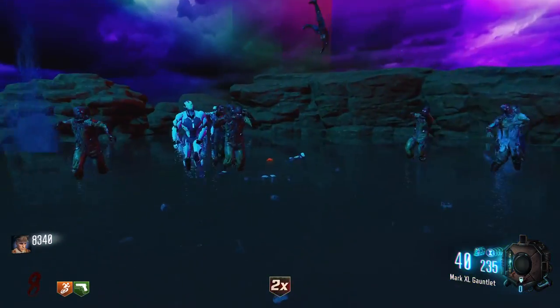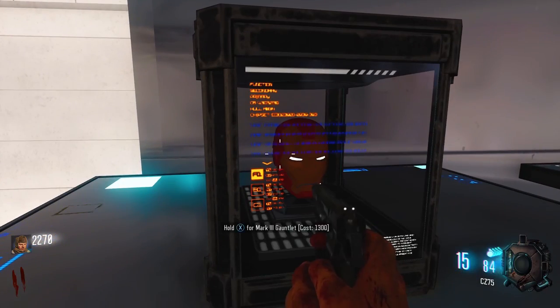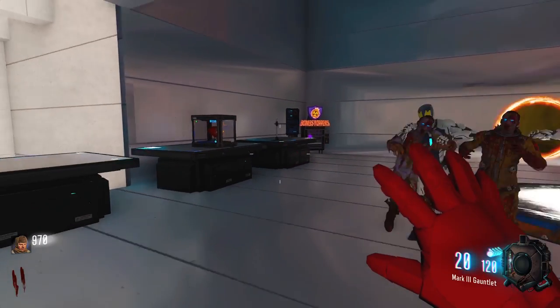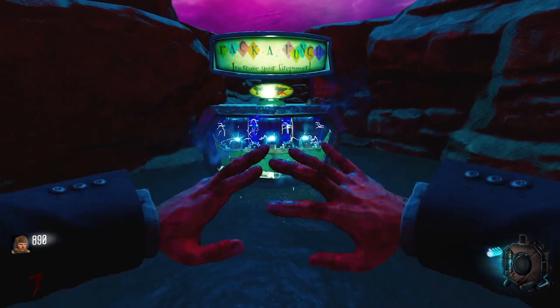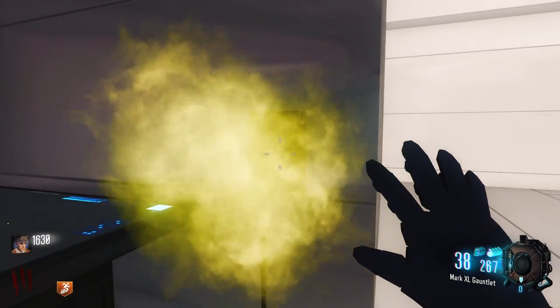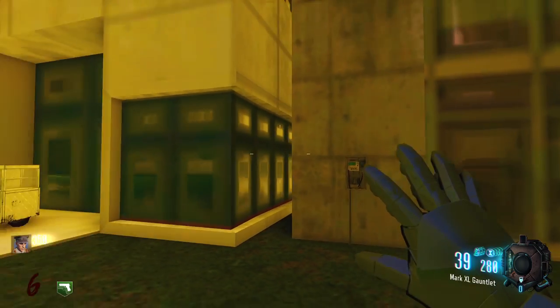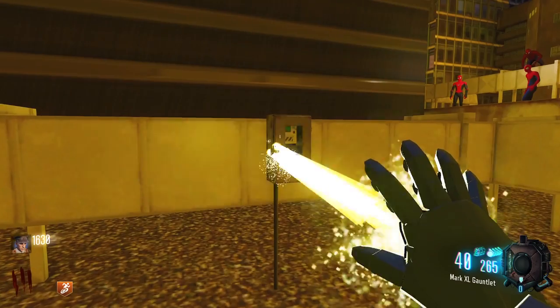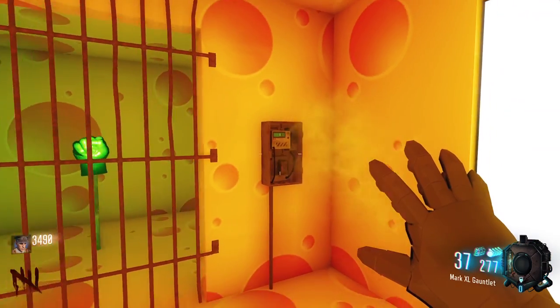You can also get Hulk's hand, which is similar to the one inch punch. First find it inside the room with power. Next take the teleporter to Pack Punch and pack punch the gauntlet. Then shoot all four power boxes around the map with the pack punched gauntlet to remove the door on it. They are located in the room with power, on building 42, on the building with all the Spider-Men, and inside the cheese room next to Hulk's fist.